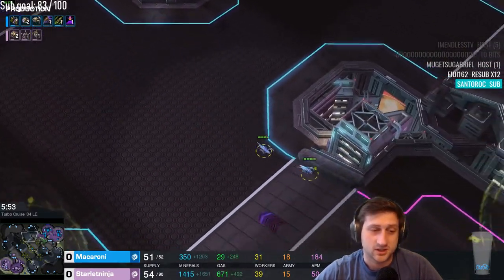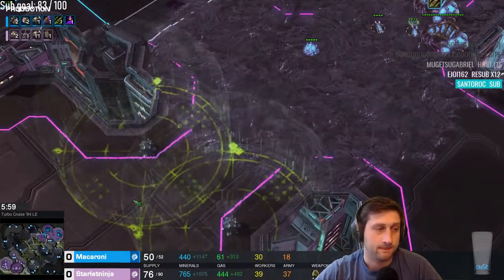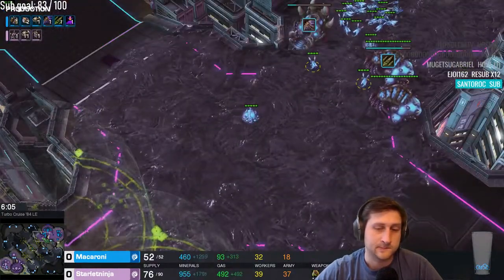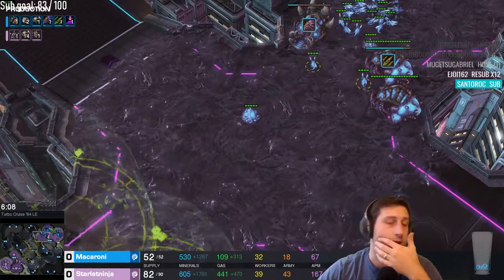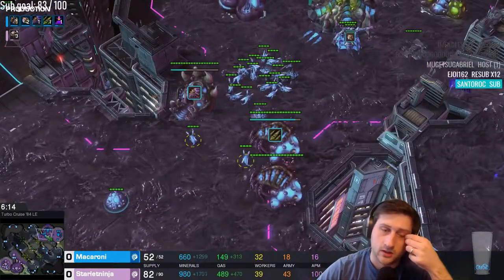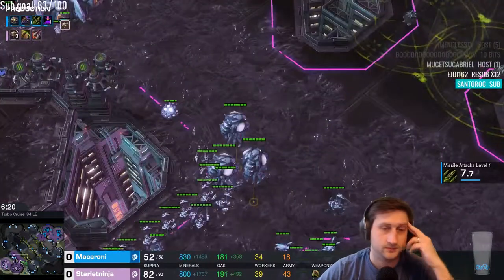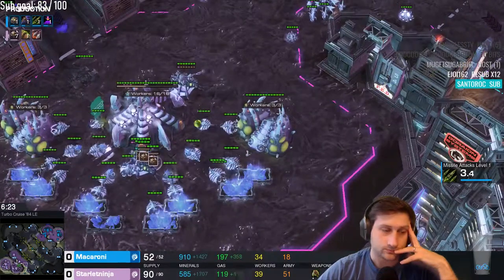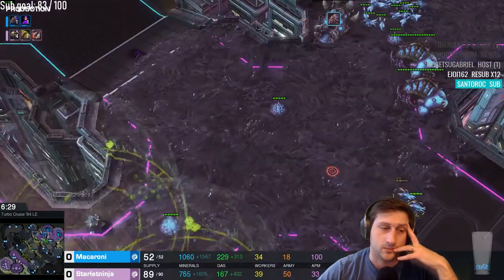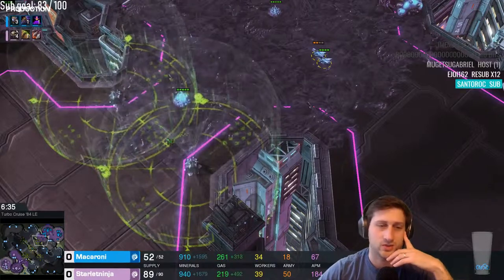Starlit Ninja is finishing up her fourth production building, so she's going to have that extra production coming. She's still very heavily ahead in workers — 39 to 32. Plus one range is going to be out for Macaroni along with tunneling claws. I love seeing burrow roach in ZvZ — I think it's one of the coolest ways to come back. You can do some very cool stuff with it, surrounds and stuff like that.